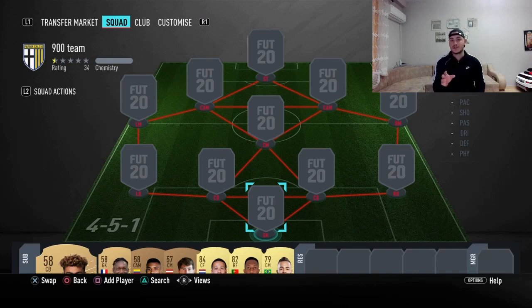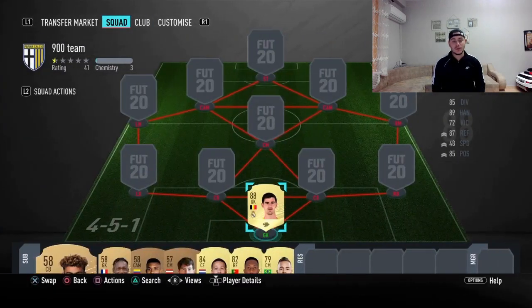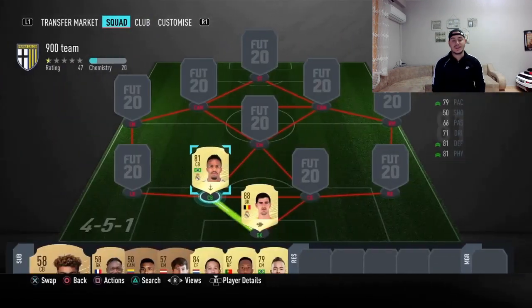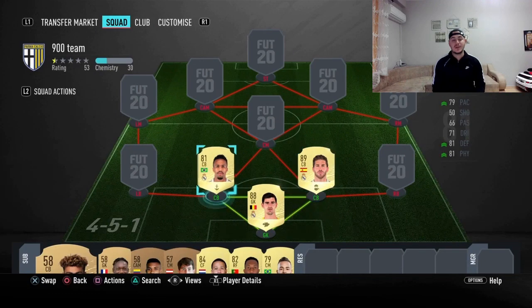We're going to start in goal with Thibaut Courtois — such a great goalkeeper. Moving up to the center back position, it's going to be none other than the beast Militao, and he's going to play alongside Sergio Ramos. Just look at that strong link and an amazing defense there.